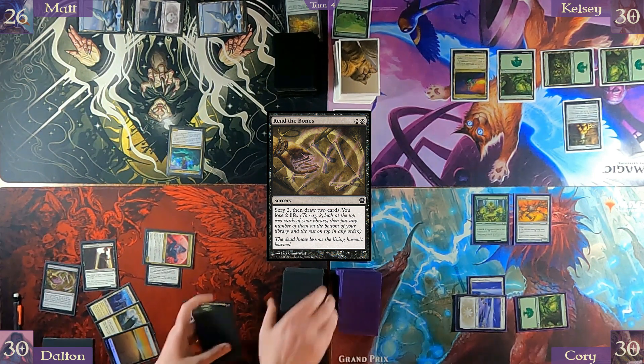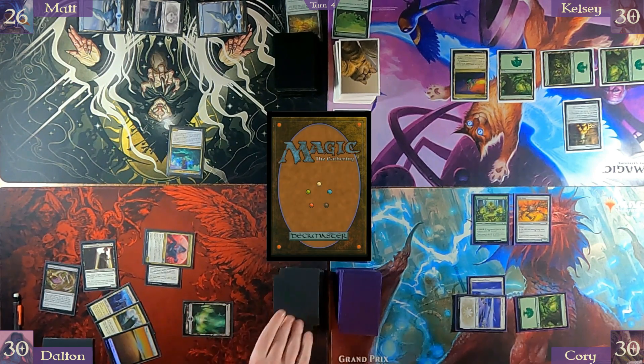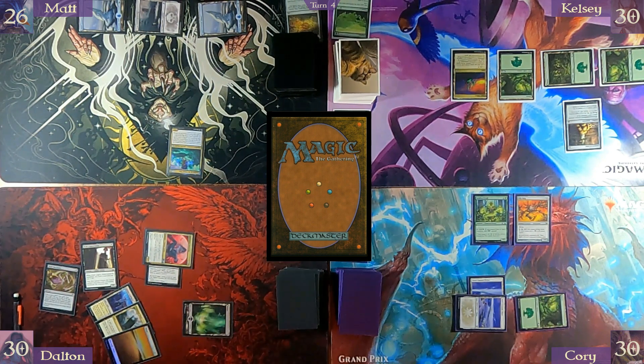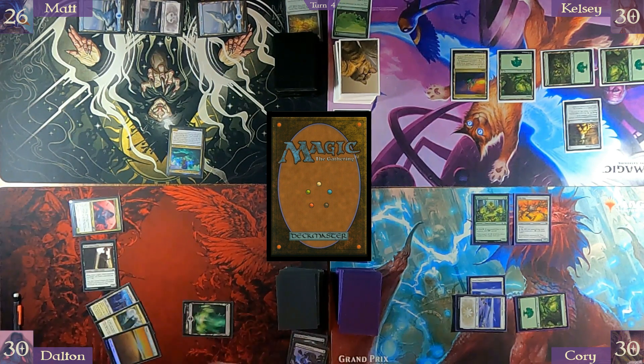Put this on top, put this on bottom. Draw the two — one, two. And lose two — one, two. That is it. Supernatural Stamina falls off at end of turn.